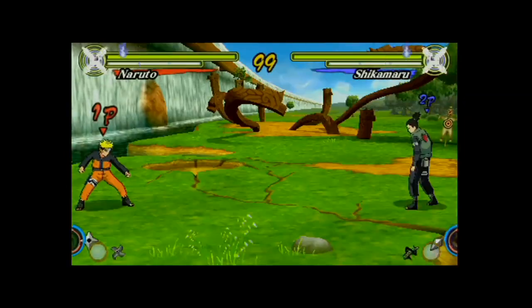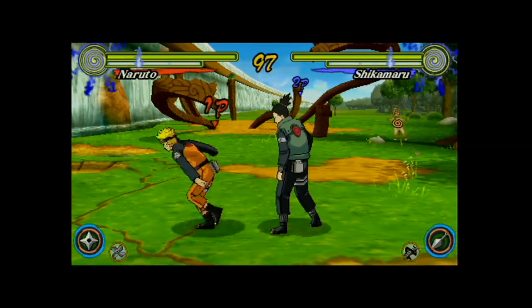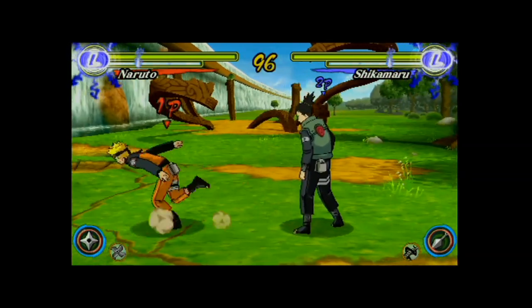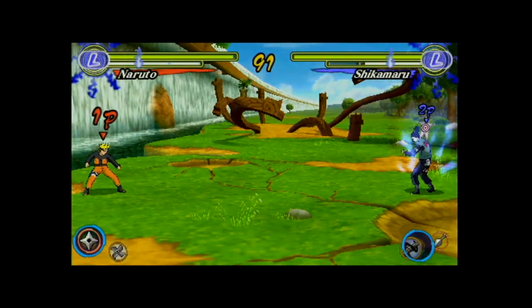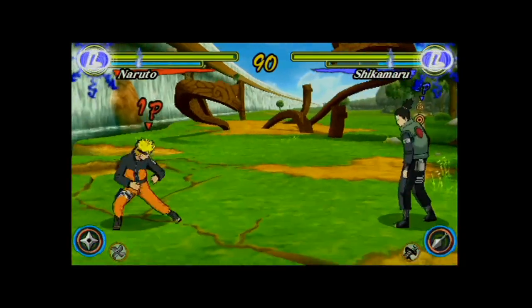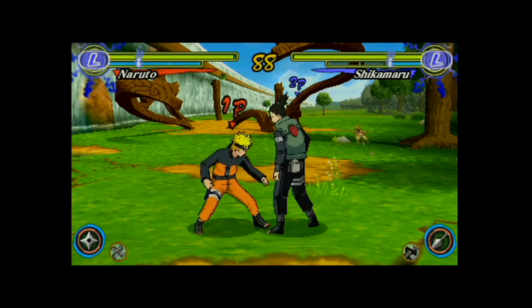The dash has also been modified so that you can no longer dash past an opponent. This was done so that characters who are a bit slower can actually have a chance at trapping faster characters without having to worry about them just escaping with the dash once they go to attack. The dash retains its invincible properties, and you can still dash to escape things like shurikens and other items.